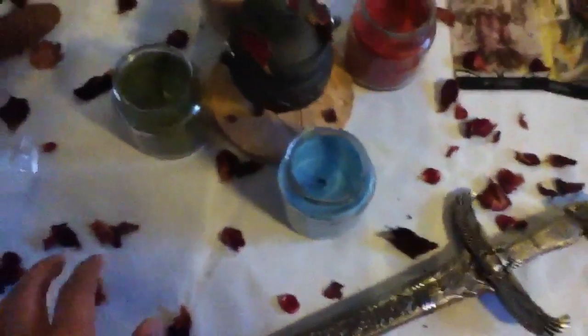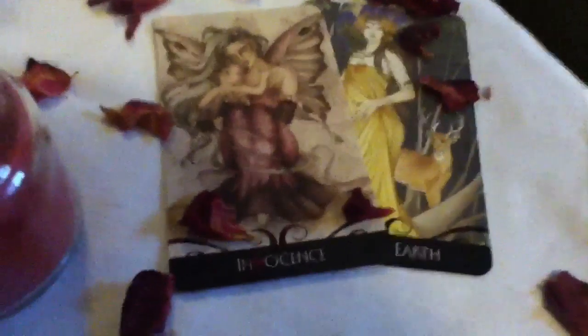I scattered some dried rose petals around here, just to make it look pretty, because I feel like there's something missing. I pulled out two cards from my enchanted oracle deck — I have Innocence and Mother Earth.